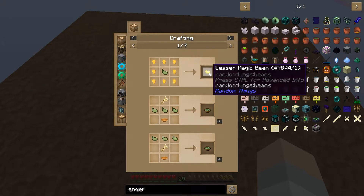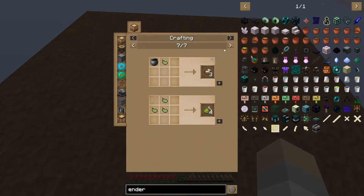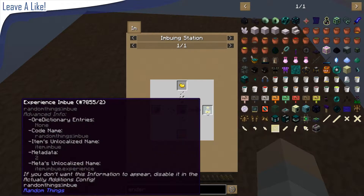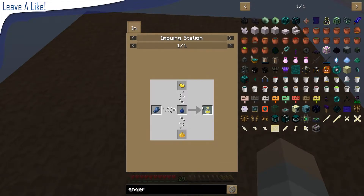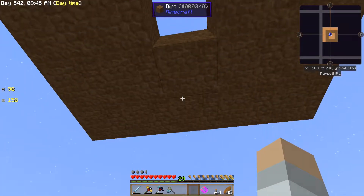You get the regular beans too. What are the regular beans used for? Lesser magic bean - so it's like a food source. What else? It's just a bean from Random Things - make some stock from it. So lesser magic bean, what can we use? Experience imbue... what is that? Imbuing station. It doesn't tell me what it does. Experience brew - I can look it up online.